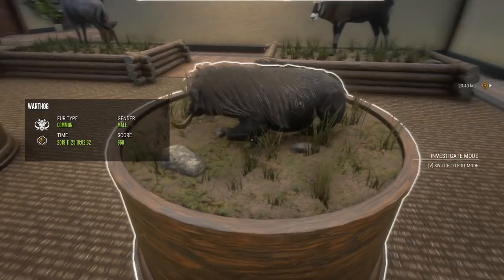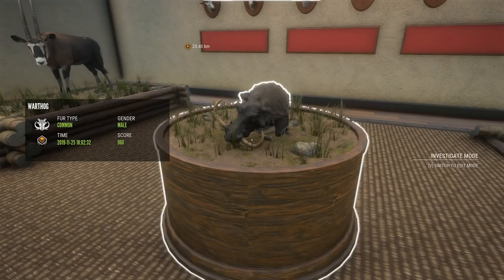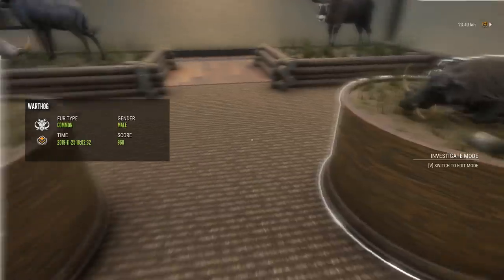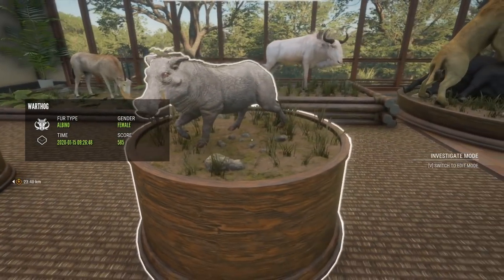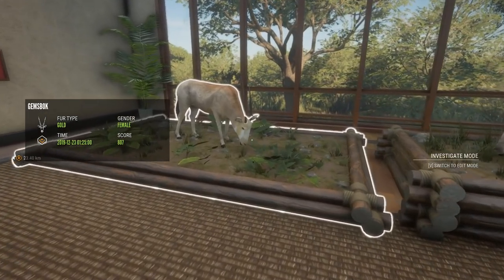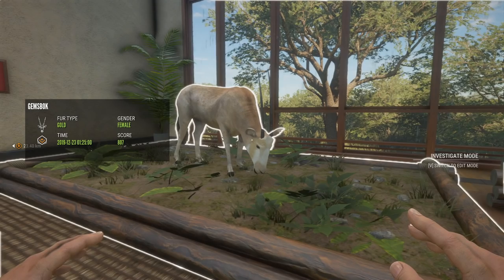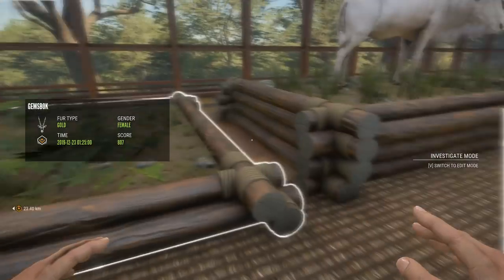We have another Diamond Warthog at 960 — if you guys remember, this one was on a livestream that went like an hour and a half later than it was meant to, just because I was chasing this. And just a little Albino, which was another pretty recent kill, beside that. Then we have a Gold Gemsbok, 807 Female. I really want a Diamond Gold — I think that would be so cool and would look really nice. But for now we have that.